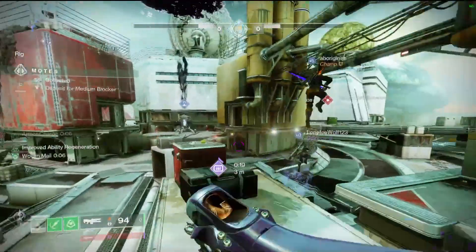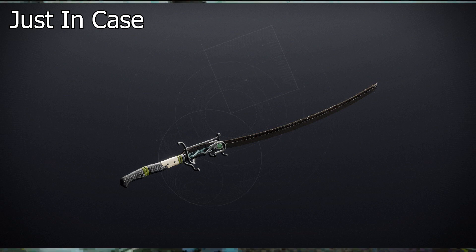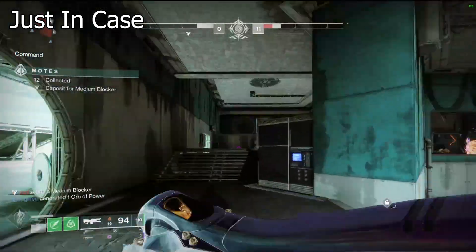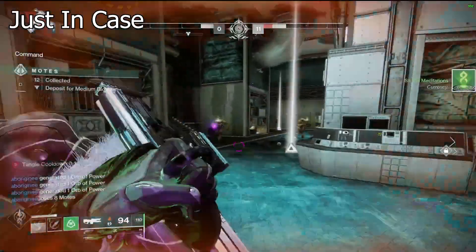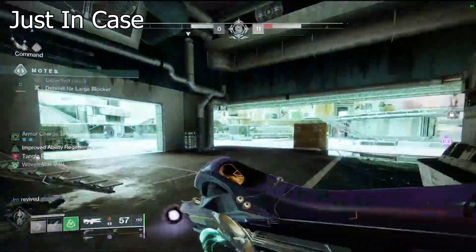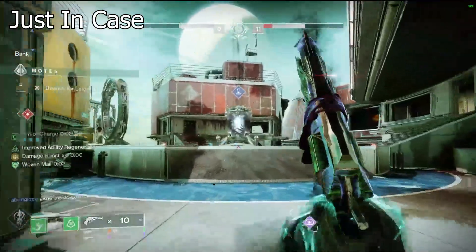Starting at number ten we have Just in Case — just in case the planned sword rework is that good. It's not particularly great compared to something like The Other Half. If you have a crafted Other Half you probably don't need another sword ever again, because Eager Edge is probably the best sword perk in the game. But there are some decent rolls here — maybe Incandescent — you can make some fun solar builds with it, like solar titan with Stronghold.